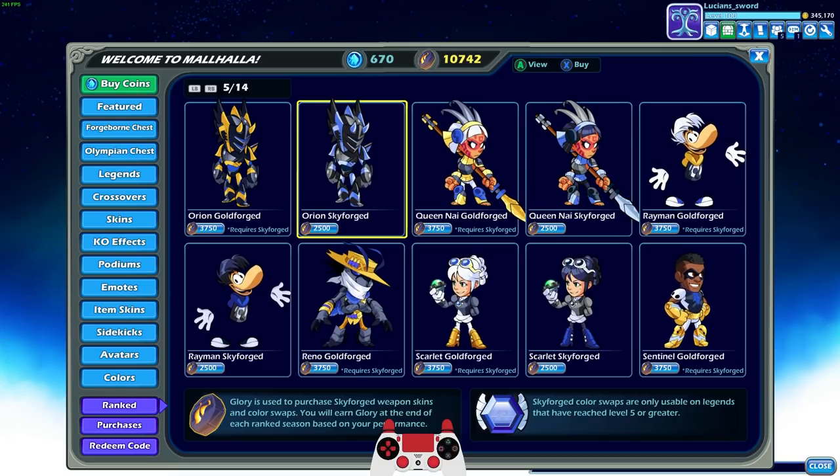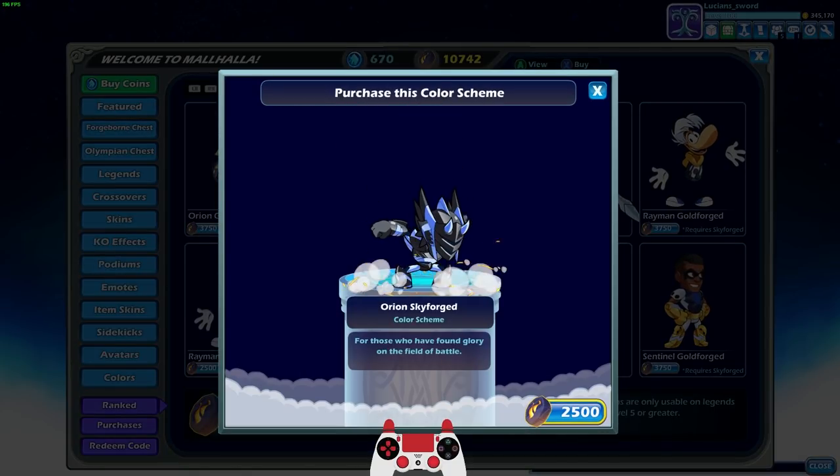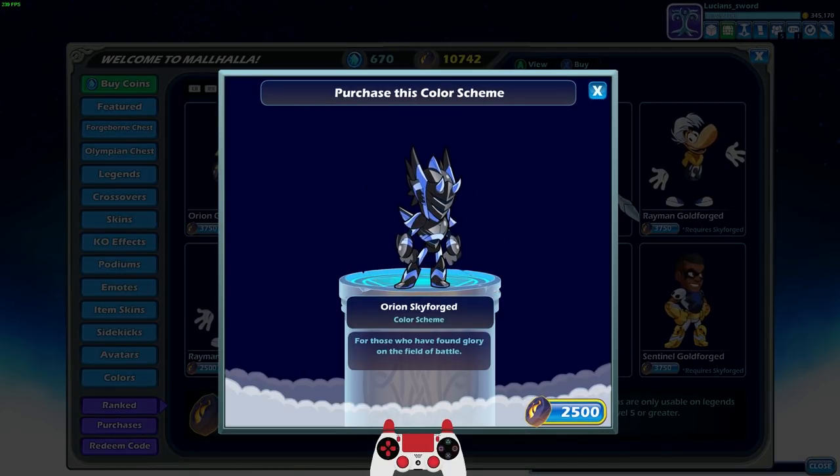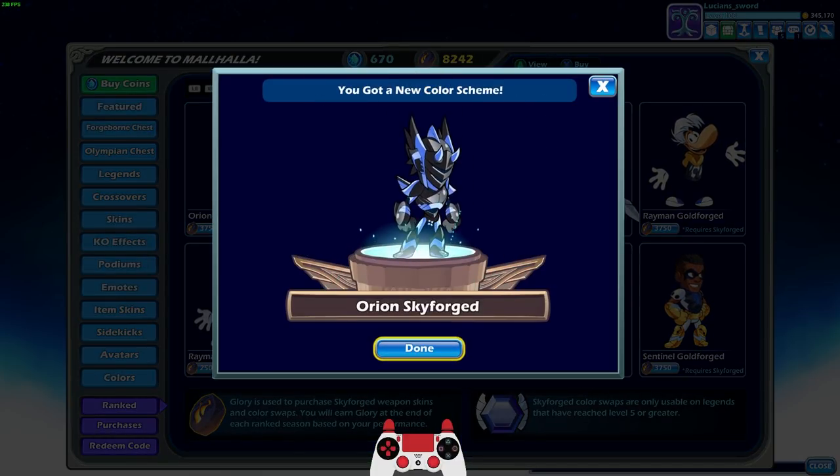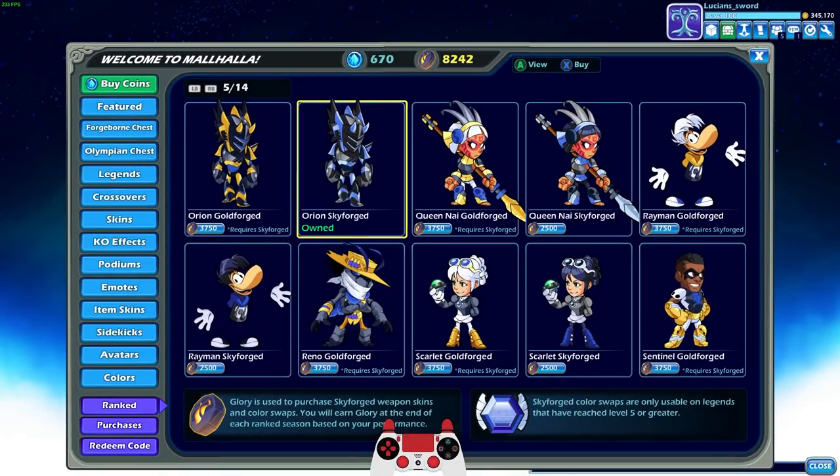I have 10,000 glory in the bank, so I thought, you know what, today let's go ahead and play some Orion. I'm going to buy the sky forged and gold forged colors and check them out on all the different skins I have for Orion.